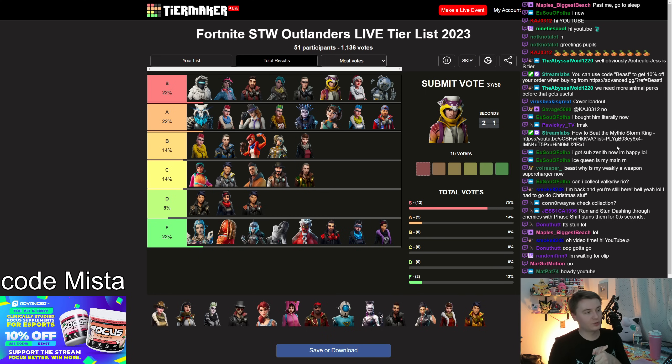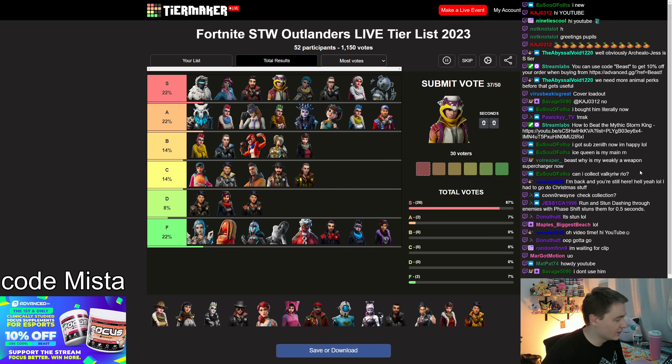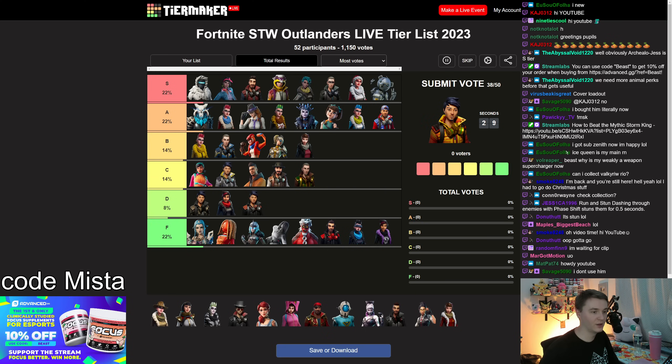Fossil Southie is an excellent farming hero in the commander perk because of how much energy he gives you. Anytime you're using Blast in the Past and need energy, he is awesome. Super S tier hero available for much more than just outlander loadouts.